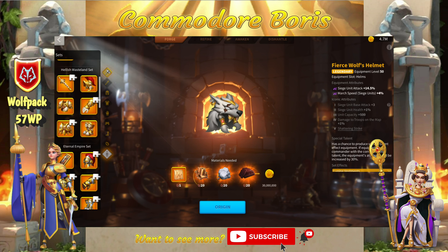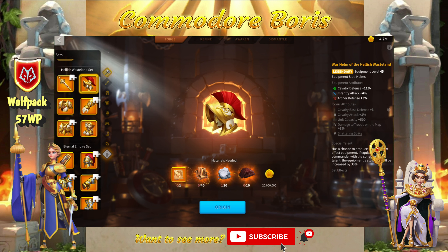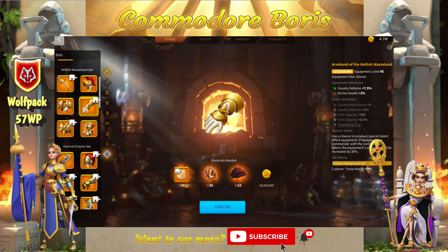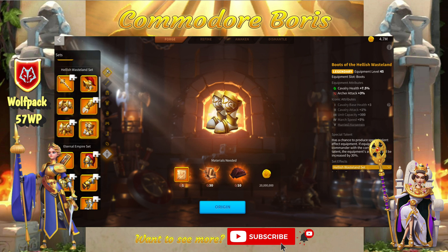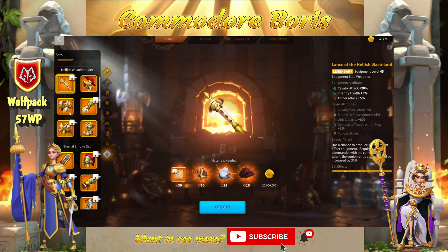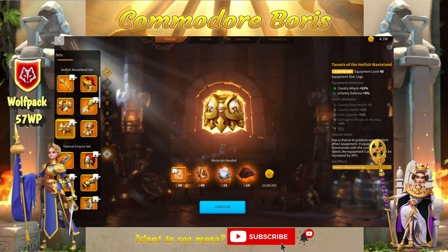First, let's talk about the legendary cavalry gear. These are end-game pieces and are generally some of the last items you'll build to complete your set. The Wasteland helm gives 11% defense and the gloves give an additional 7.5%. The chest and boots both give health, with the chest giving 11% and the boots giving 7.5%. The weapon and leg pieces both give attack, with the weapon giving 20% and the leg pieces giving 11%, coming out to 18.5% health, 18.5% defense, and 31% attack.